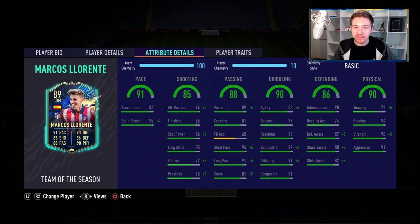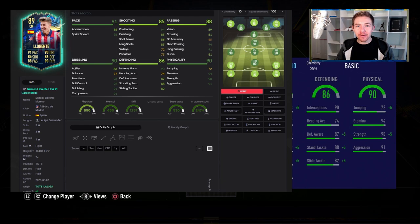In terms of his defensive stats, good interception stats of 90 and a decent stand tackle rating of 88. His physicals are pretty amazing to be fair — elite stamina of 94, nice strength of 90 and good aggression also of 91. So all in all, it's a really, really nice well-rounded item which I think is going to do a terrific job either as a centre mid or as a CDM.